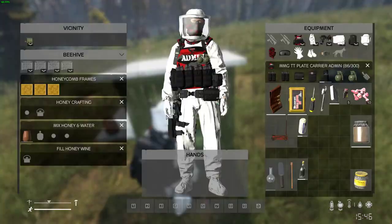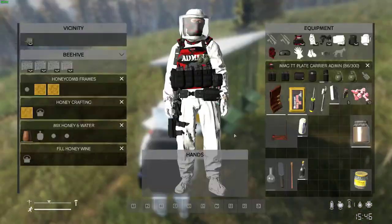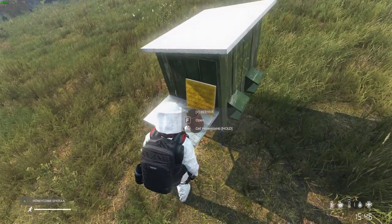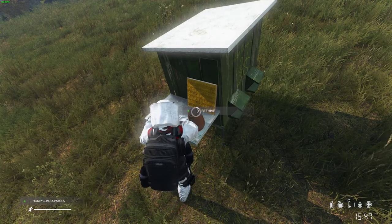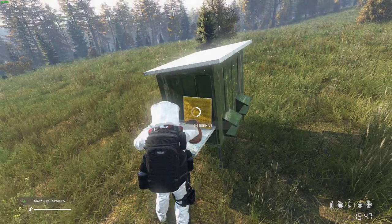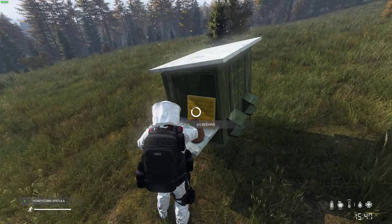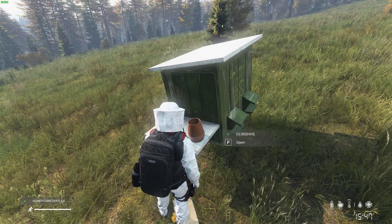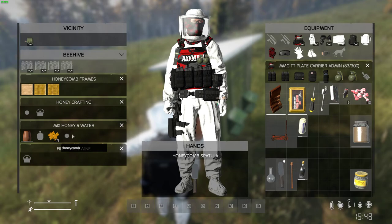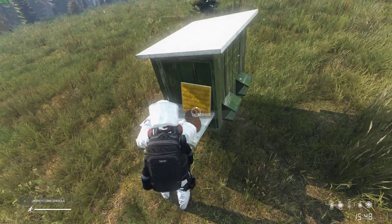All right, now since these are done, move one over here — you can see it right there. Take your spatula and you'll get an option to get a honeycomb. It gives you one back and you can always place it back in. It gives you a honeycomb — you can put honeycomb in these slots right here. You've got to do it three times in order to fill the pot full.